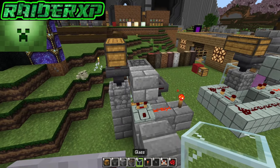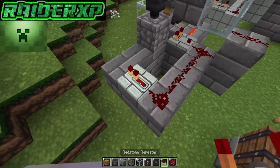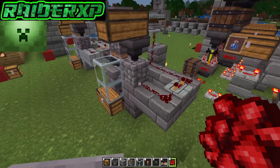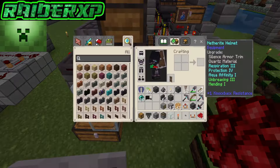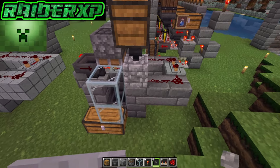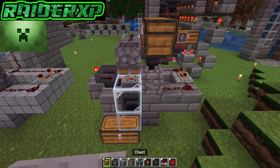Grab your block again and place three blocks out, two more blocks forward, and one right there. Grab your redstone dust and place three pieces in a line, just like that. Then grab your redstone repeater, place it right there set to four ticks all the way, and finish it off with your redstone — that'll power the dispenser. Crouch down and place your button right there on that dispenser.